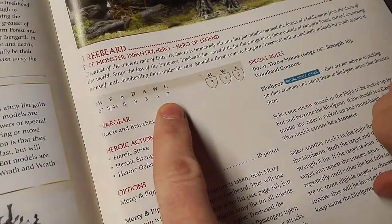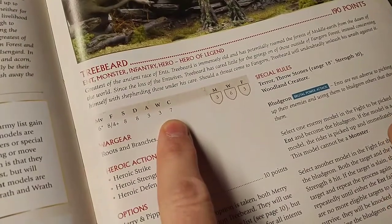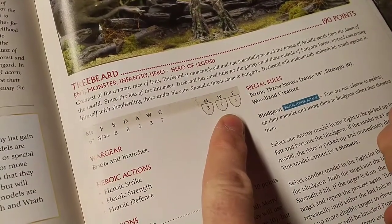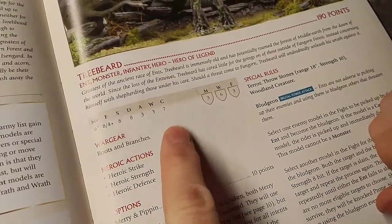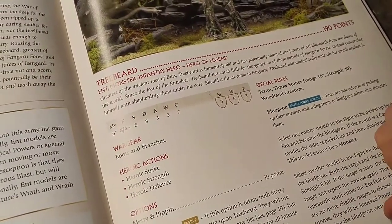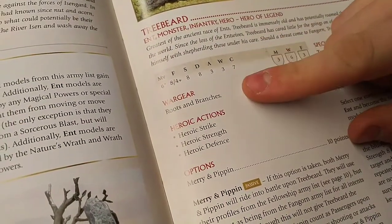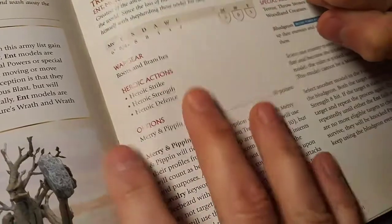At Courage 7, Treebeard isn't fearless, but he's as fearless as you can get without the fearless special rule. That 6 Will ensures he passes his courage checks. Treebeard is a beast — there are very few things that can fight him in this game, even among the monsters in this Monster Mash. His war gear is, well, big nasty tree-ness.